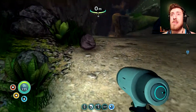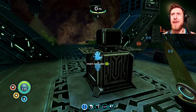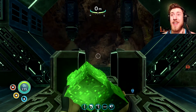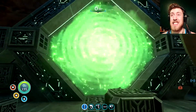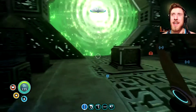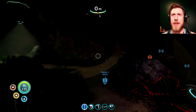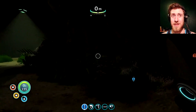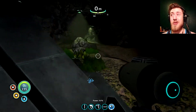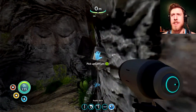Here's a teleporter! This teleporter I can actually power with one of these ion cubes. I'm not going to go in it yet, because that will take me over to the other island — which I didn't think of before, but that's going to be a much quicker way to go over there and explore. Then I can just step right back through to get back to my ship. I'm going to have to finish exploring these caves first, getting all the good ingredients.